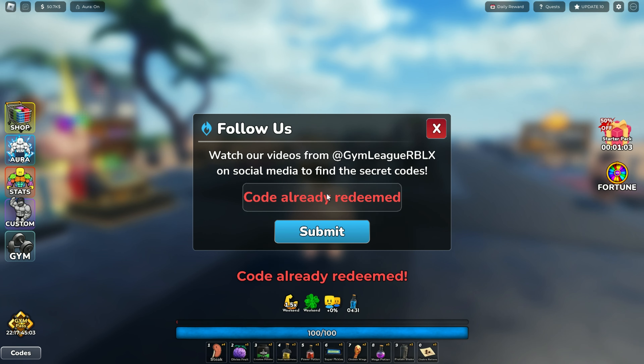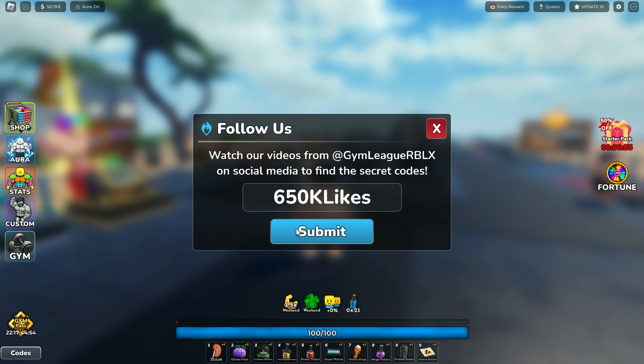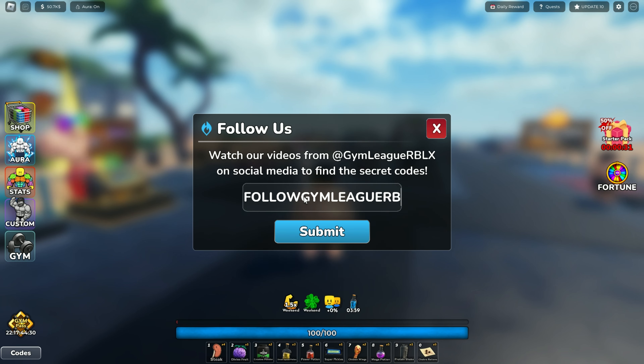The eleventh code is '150m visit'. The twelfth code is '650k likes'. The fourteenth code is 'follow jimlickrblx'.